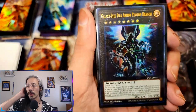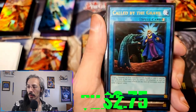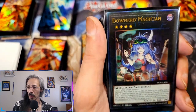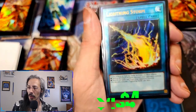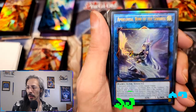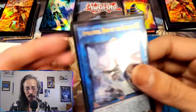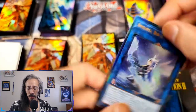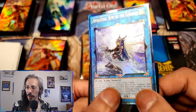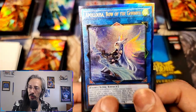Still in Rarity Collection 1 — Galaxy-Eyes, Called by the Grave, Danger! Jackalope, Dawn Knight Magician, Lightning Storm prismatic ultimate rare isn't too bad either. I think the QCR was prettier though. And then in Rarity Collection 2 the prismatic ult on this one is just much better — much more like the original ultimate rares I was showing you at the beginning. Much, much better.